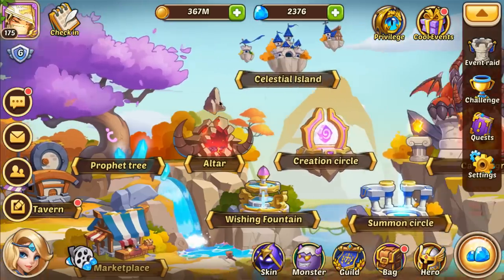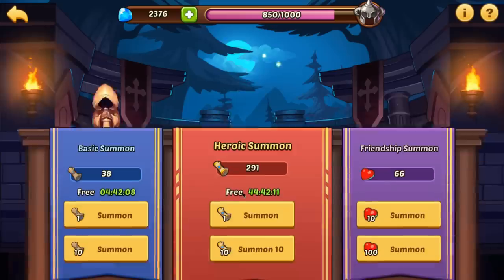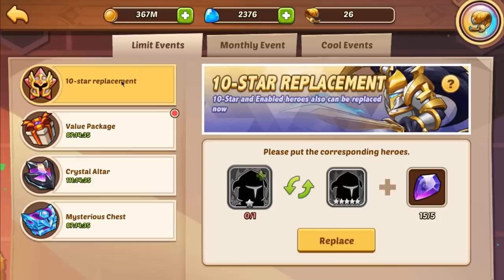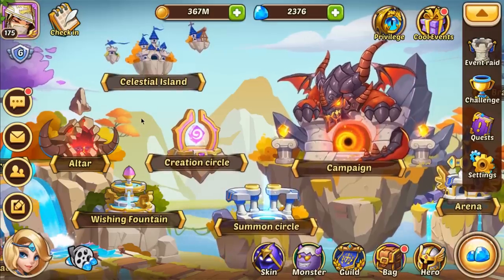Heroic summons are where four and five star heroes come from in the summon circles. Never spend your heroic summons until the event up here says heroic summoning event - then you spend them. Because if you spend them one at a time as you get them, by the time the event comes around you don't have any saved back and you miss all the event rewards.